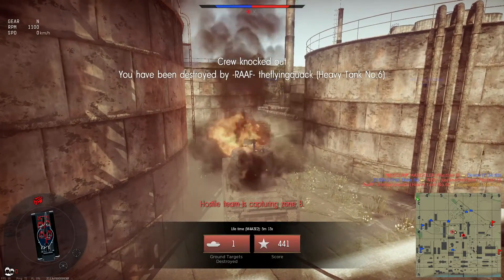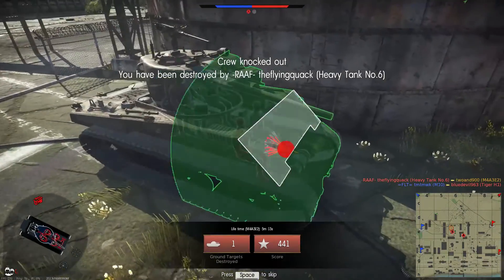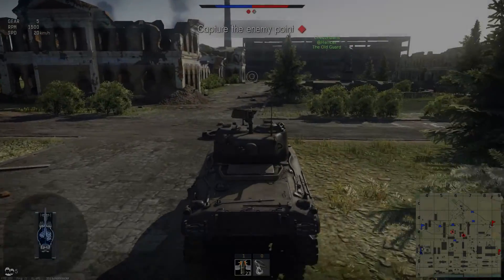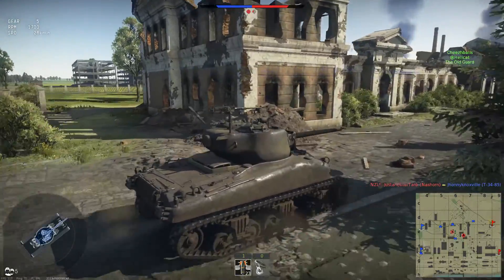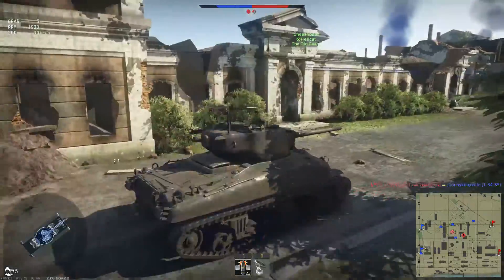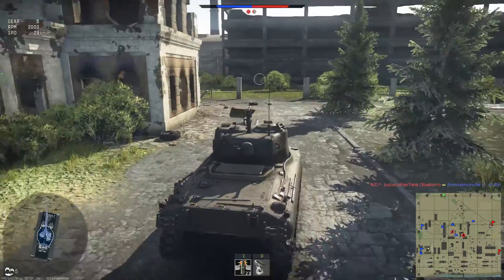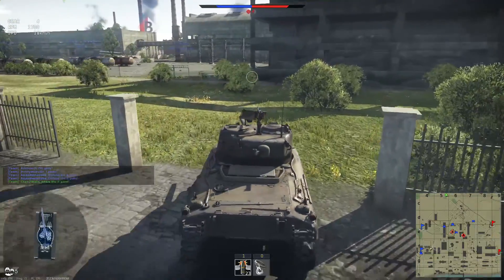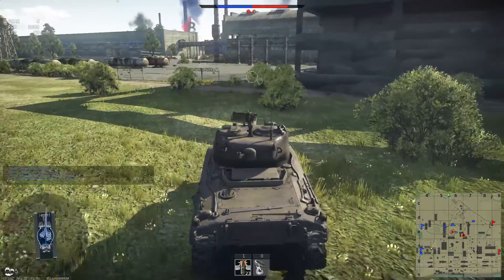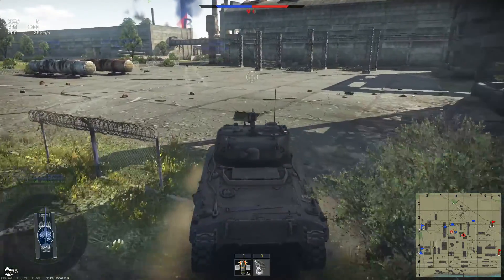But I still have more Shermans to take out. So here is the M4A1 with the 76. This one, not so good. The A1s — their bodies are awful, they have no armor. And the only upside to a Sherman is its nice sloped frontal armor, and this one doesn't have any. So it's like a slow Hellcat, I guess.